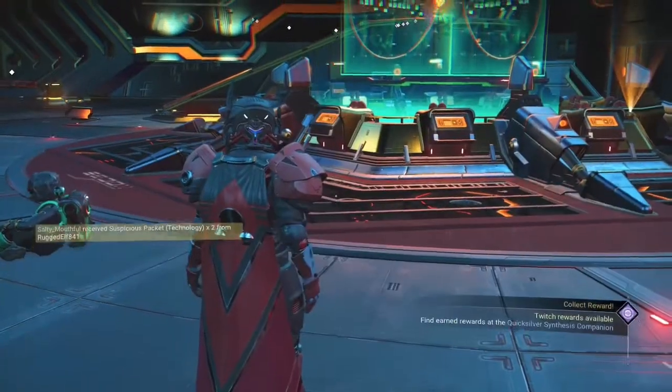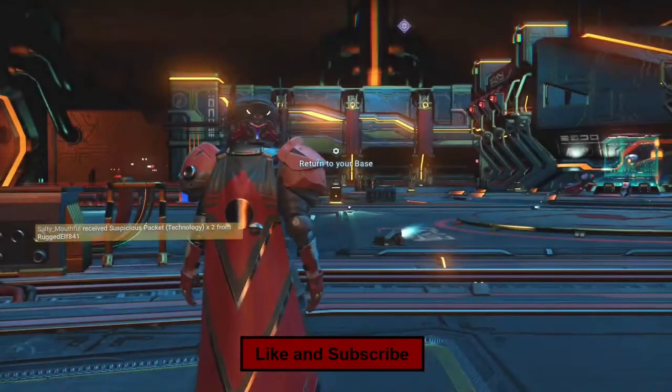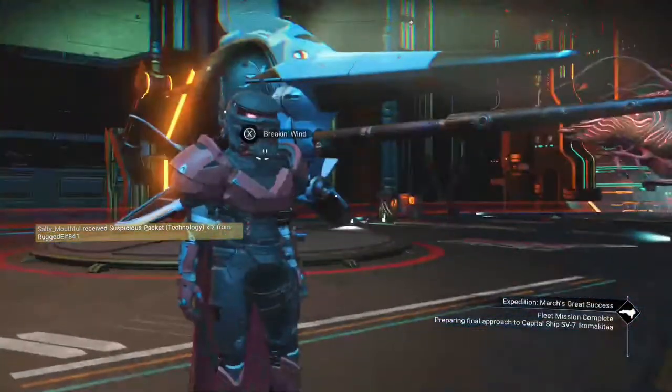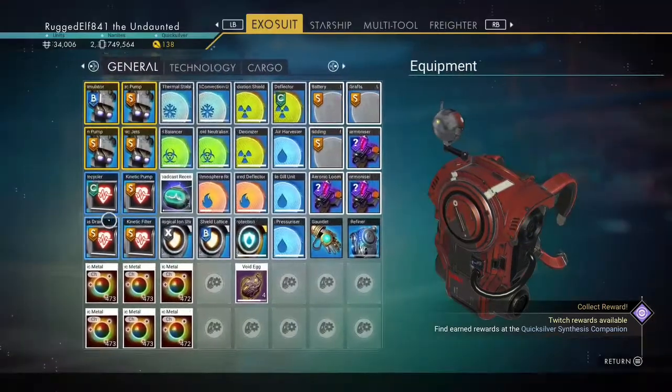It did take it — 'sent package technology.' So they took it, that disappeared. Going in here, we'll reload our auto save. Now I've had it where nobody was down at the Nexus to get any missions — you have to go up to the little store and see what else you can find there. We come in here, go into this refiner, take this out — now I have four void eggs.